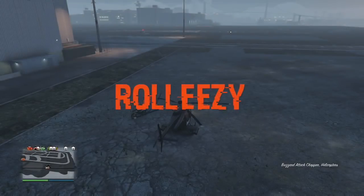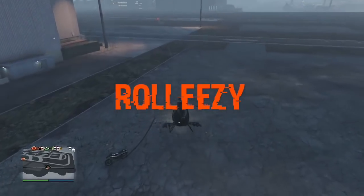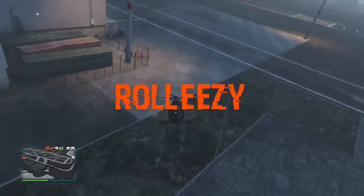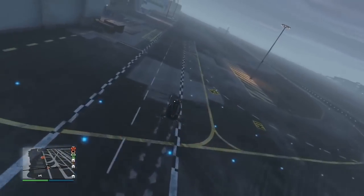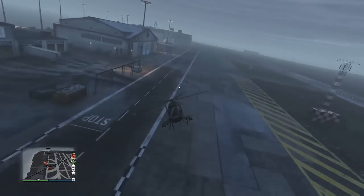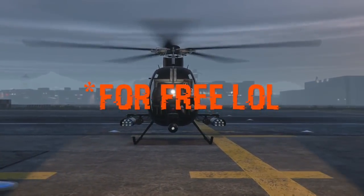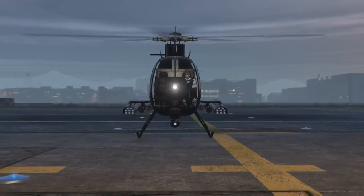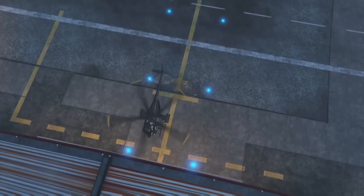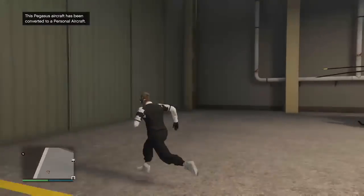What's going on everybody, happy Halloween, it's Roll Easy here. In today's video I'm gonna be showing you guys the solo money glitch we've been doing, but actually how to buy planes. A lot of people have been asking me since I posted the first two-player method how we can actually buy planes for our hangers, and at first I didn't think there was a way because you needed some sort of vehicle or garage selection menu up to do it.